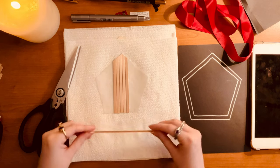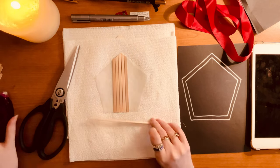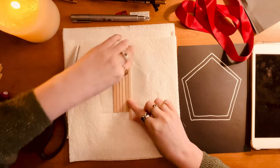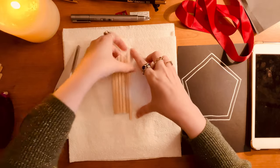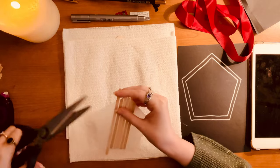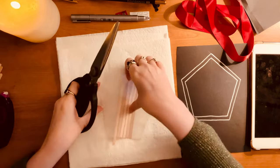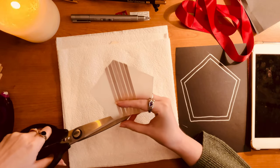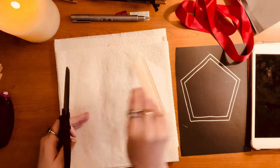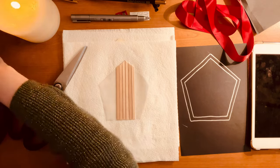I just took these random sticks and cut them to size and stuck them on the tracing paper to create a wooden trap door effect. I just kept sticking and I just used my tape glue thingy - I didn't even need any special glue, just taped it on. Because they're really thin and they cut really easily so I didn't have to use any special tools. It was very fiddly though, certainly took a lot of time but it was well worth it.